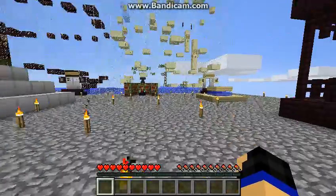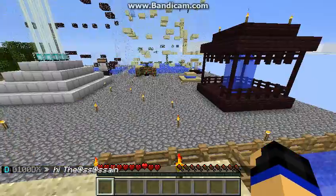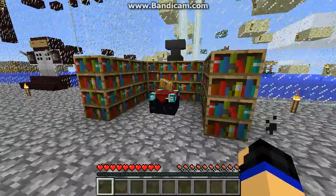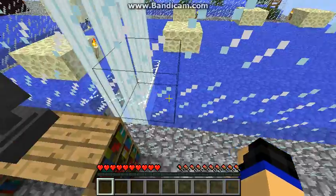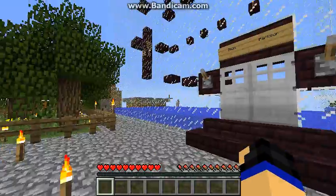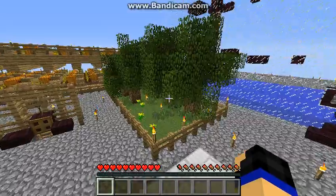Here's my island. This is the spawn, this is my beach. This is just temporary. And this is my enchanting room — temporary too. And this is my parkour, which is not a parkour anymore because I put this here. There's a secondary beacon setup, there's my tree farm, there's my first build when I started playing Skyblock.